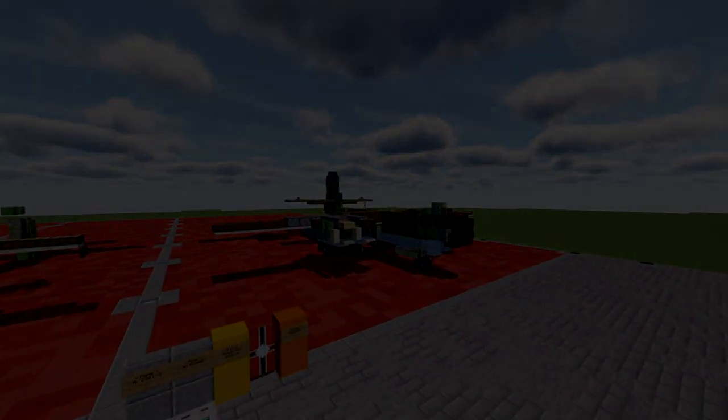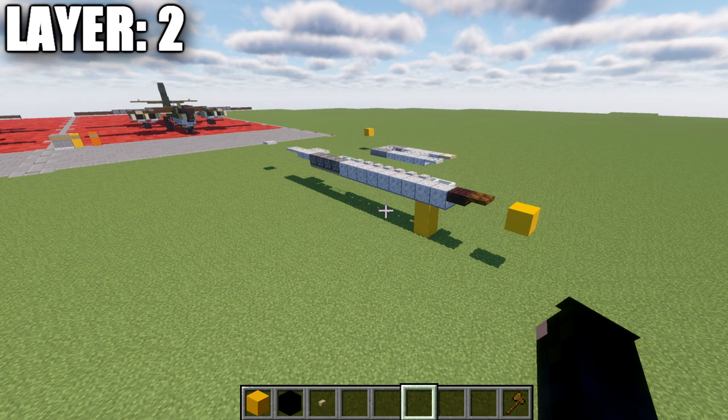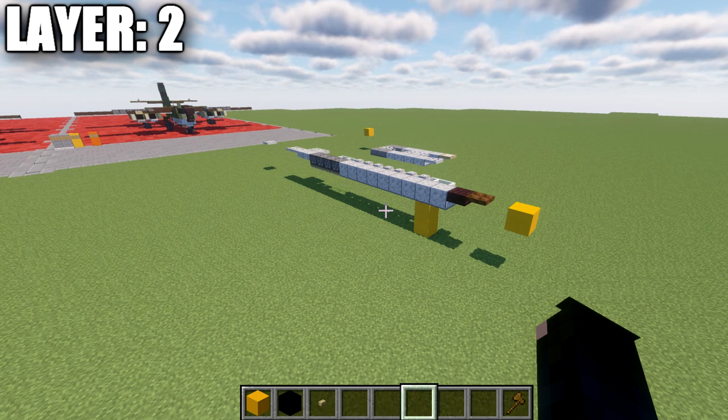Moving into our first layer, we're beginning with layer number two. We're beginning with layer two because layer one is basically just going to be adding the bombs on the bottom of the aircraft. It's a little easier to start from this point and then go back and add the bombs on for the next layer.